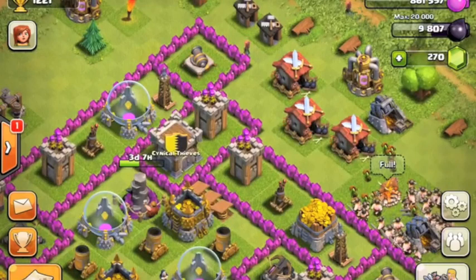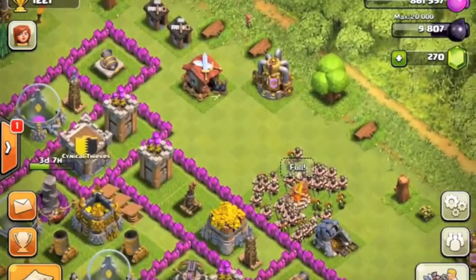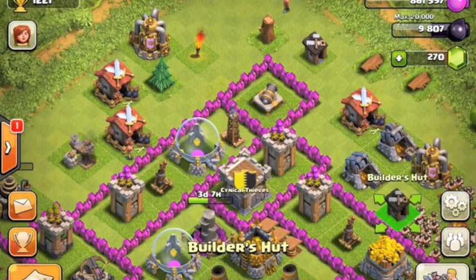My army camps are all level six with one upgrading to seven. I really want to get those to level seven because they look awesome with the black spikes and the campfire. I'm just putting the finishing touches on my base — the base structure is done right now.